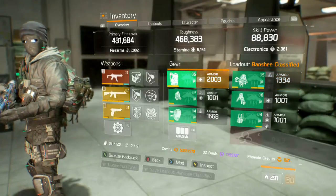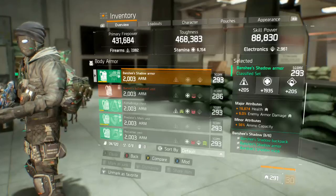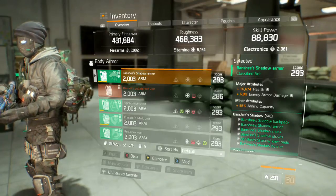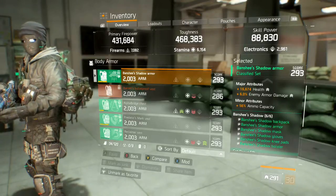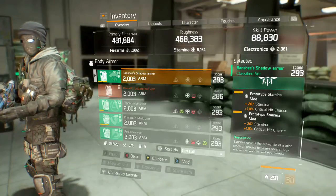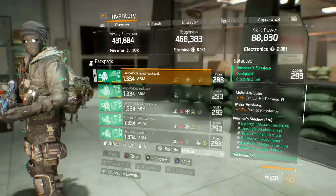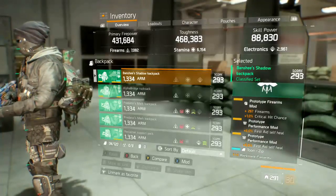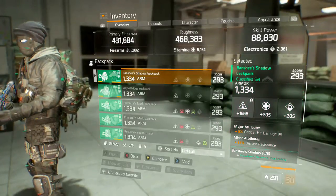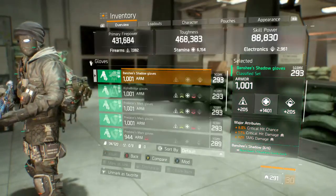All pieces are maxed out, so let's run through the gear quickly. The Banshee Shadow Vest is rolled with Stamina, Health, and Enemy Armor Damage as major attributes, and Ammo Capacity as the minor — though if you're going rogue you can swap Ammo Capacity for a resistance. The two mods on the chest are both Stamina with Crit Hit Chance. The Backpack is rolled with Firearms and Crit Hit Damage as the major attribute, Disrupt Resistance as the minor. Mods: Firearms Crit Chance and two First Aid Self-Heal mods.